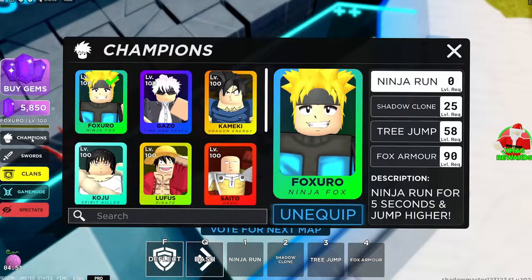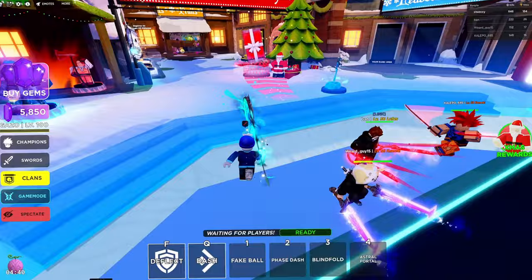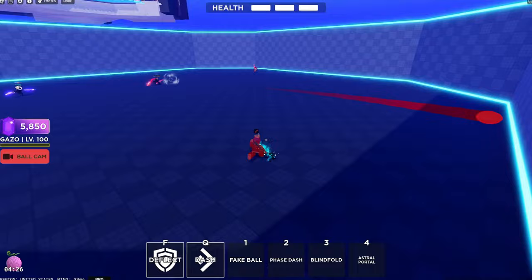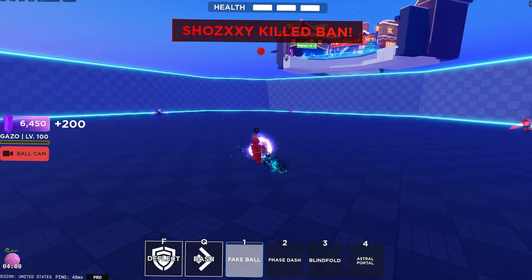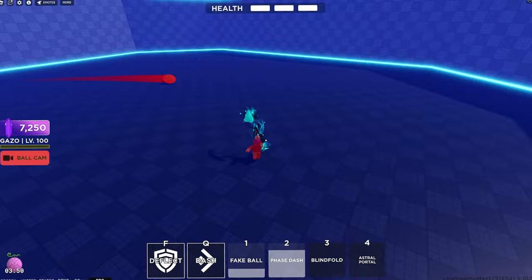Next is Gazzo, and this is like my favorite champion. Even though it's kind of bad right now, his meme potential is crazy. This wouldn't work in pro servers, but he's just really fun to use in a noob server. His kit is not really good for regular play, but it's crazy in face-offs. Fake ball is just a block - you hit the ball and basically another one comes out. Next is Face Dash: you can just teleport anywhere in your moving direction. It goes pretty far actually.